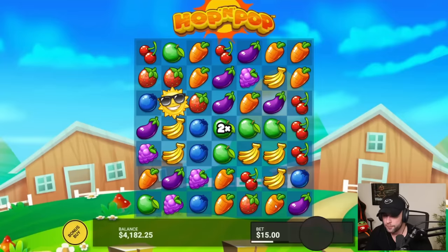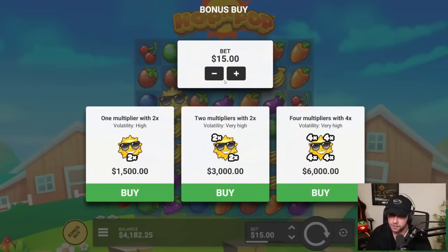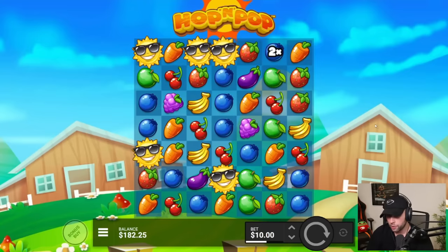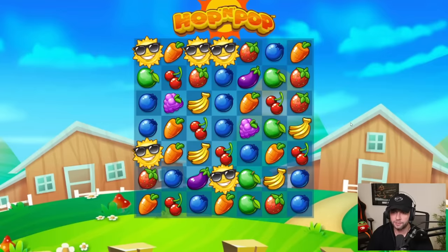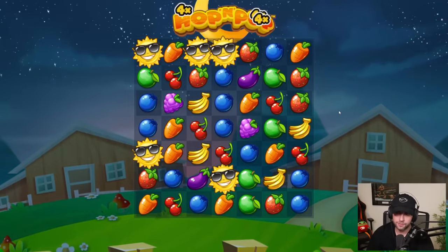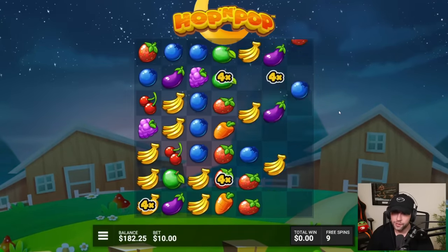Damn it. We might as well go all in. Fuck my life. Hop and Pop might be the last one — we're going to go for the super 4K. I really hope it does pay. Last time we actually did a bonus buy here it paid fairly good. Not really a fan of this game though — it's very toxic. It misses the stuff by like an inch every time.